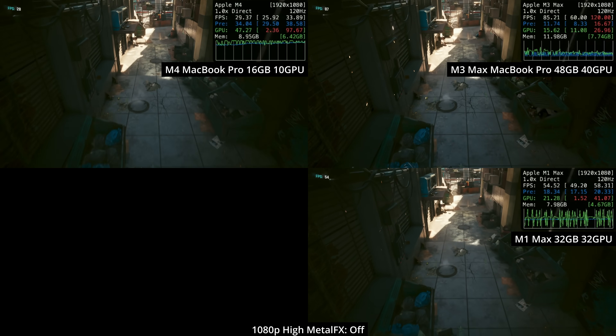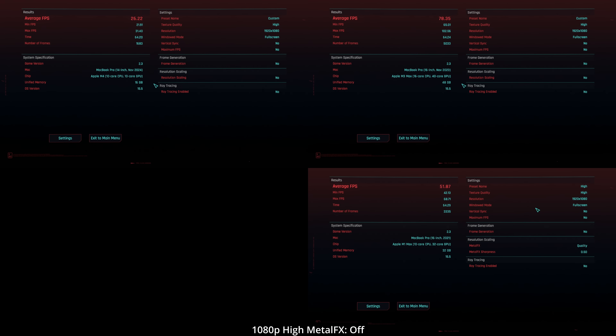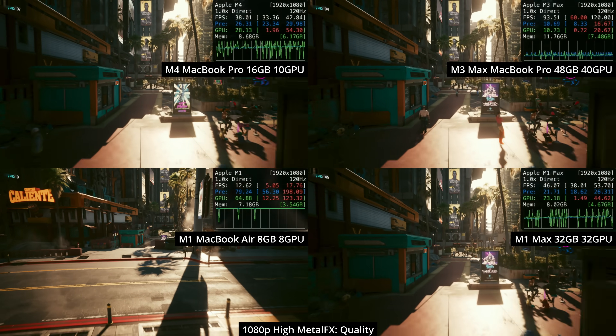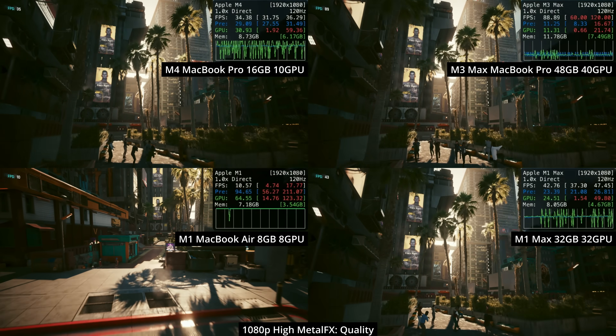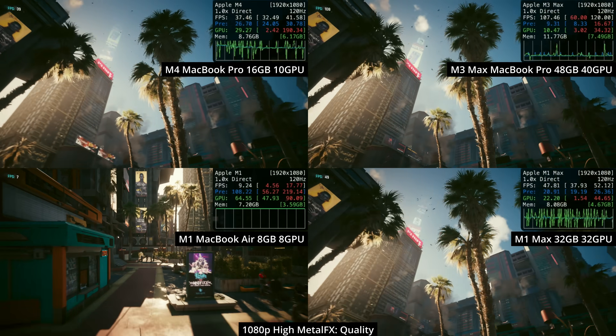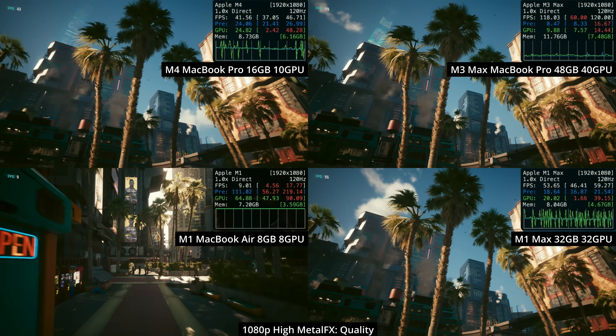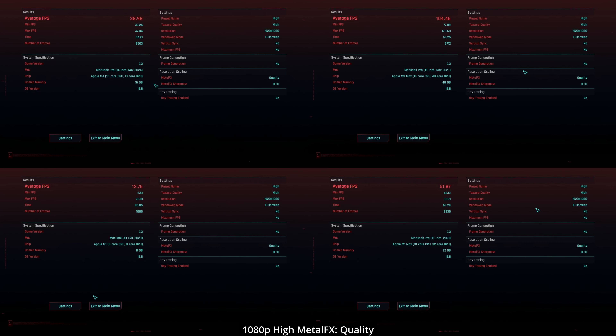Technically, 1080p high is a higher setting than 'For This Mac,' so even though the base M4 is only getting about 26 FPS here, once optimizations are in place the frame rate will be higher. Upscaling is doing a lot of the heavy lifting — Metal FX quality mode runs the game at 720p and uses algorithms to upscale to 1080p, allowing many of these Macs to achieve playable frame rates. Although in this comparison, the M1 MacBook Air is obviously struggling really hard.